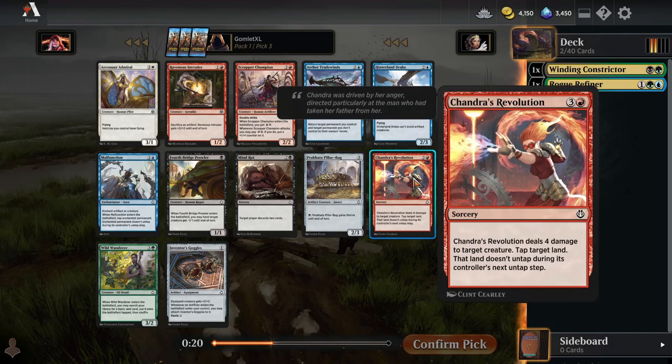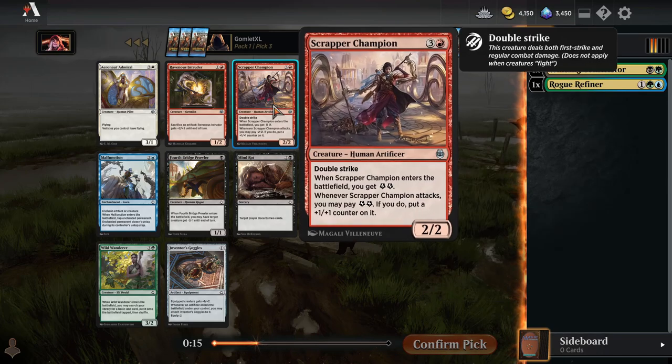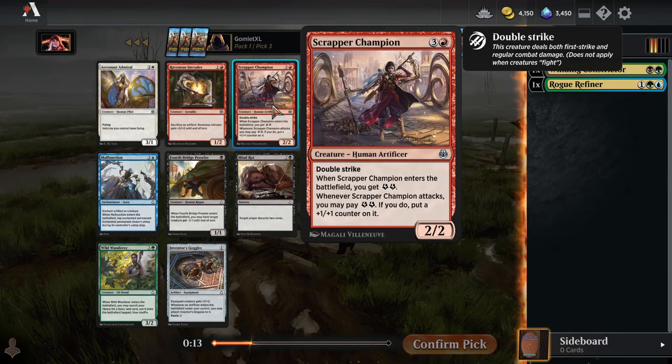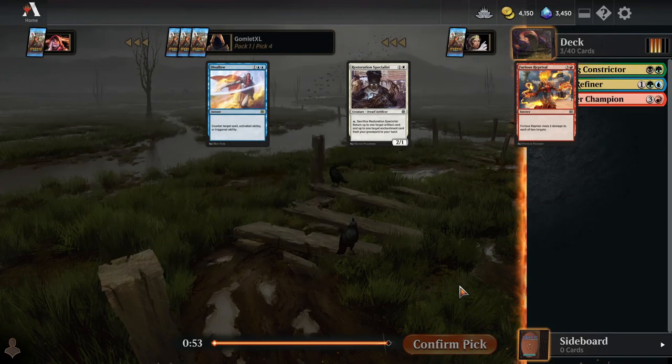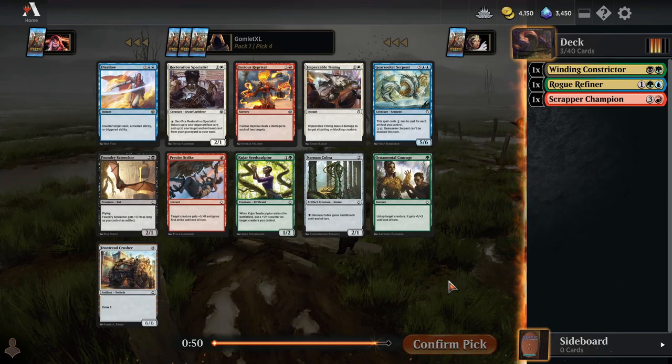I think the best cards in here by far are Chandra's Revolution as pretty decently costed removal, and then Scrapper Champion as a big potential game ender in red — a 2-2 Double Strike that becomes a 3-3 Double Strike the first time it attacks. I'm just going to take Scrapper Champion. This is a pretty big bomb in the uncommon slot, and we're just really not sure what we're doing right now, just going to be bouncing between a lot of different colors.